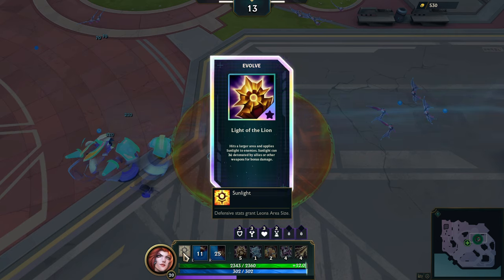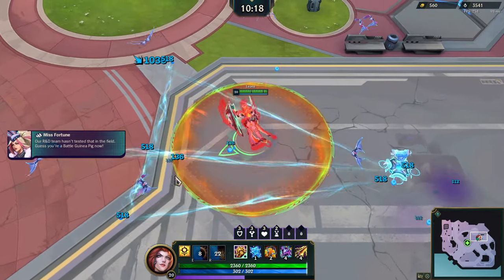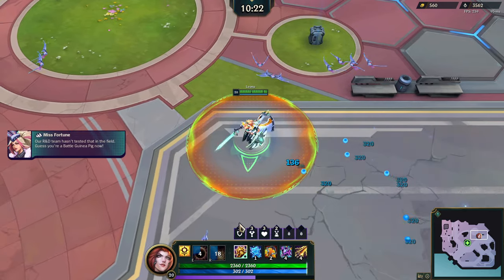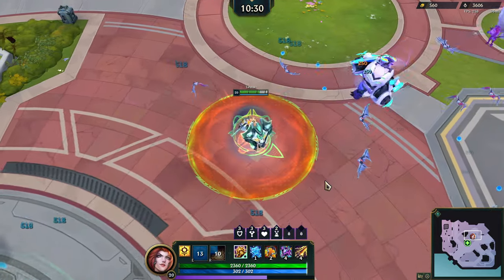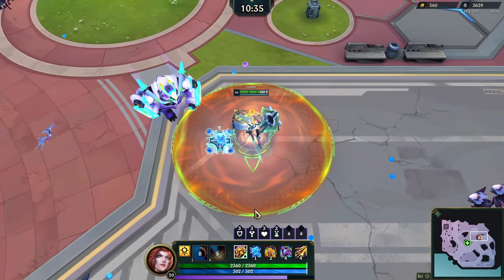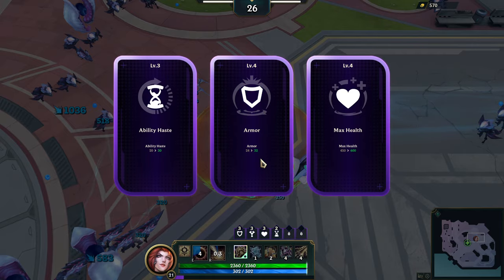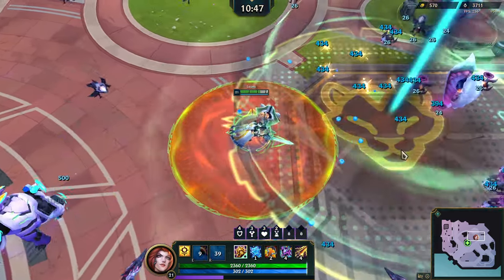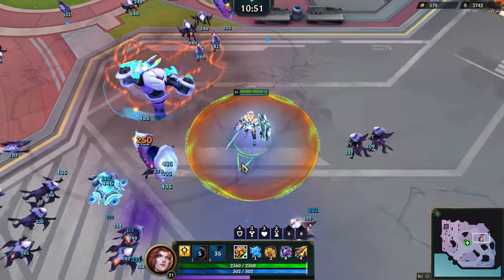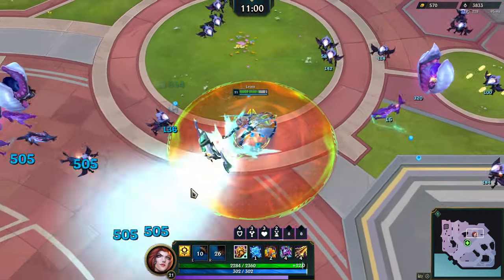Sunlight scales with defensive stats — Leona area size. So I'll just basically be getting a ton of area size when I bash into enemies. Hits a larger area and applies Sunlight to enemies — I trust it. I think I am getting area size right now. Sunlight can be detonated by allies or other weapons — understood. Let's go more armor; that's gonna scale with Light of the Lion. We have our E, the wings, and we can tank the world. We've got the Reksai fight in approximately four minutes — looking pretty bruising right now.